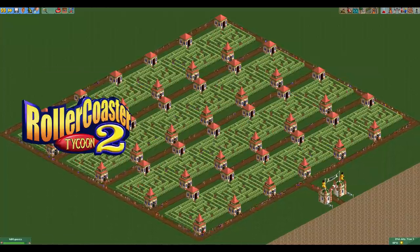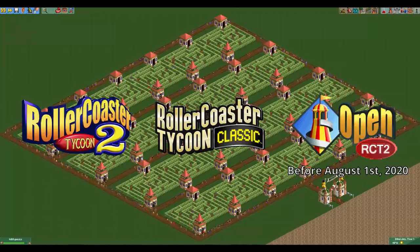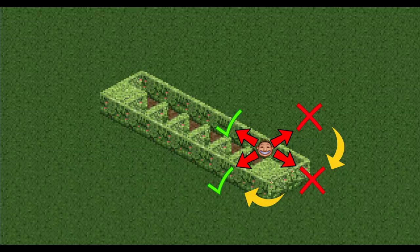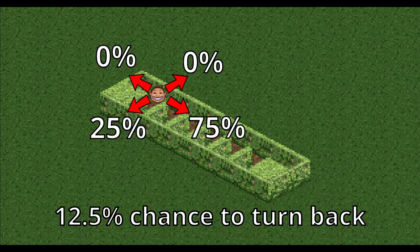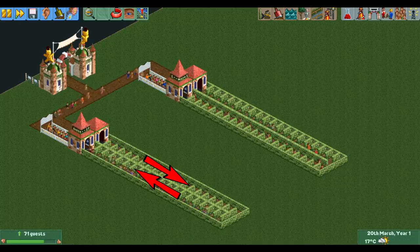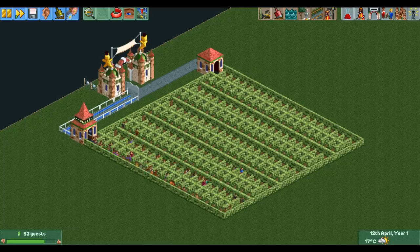If you use RCT2 Vanilla, RCT Classic, or a version of OpenRCT2 released before August 1st 2020, the algorithm is still the same as it was before. In my last video I talked about how guests selected a random direction, checked if it was possible to go there, and if not checked the next direction in a clockwise direction. This caused guests to have a 75% chance of going into an indent on the left with a 37.5% chance to turn back towards the entrance, while the chance for going into an indent on the right was only 25%, with only a 12.5% chance to turn back. This created a heavy bias for walking back towards the entrance in mazes with indents on the left, and a heavy bias for walking towards the exit in mazes with indents on the right. As a result, a maze with many indents on the left took pretty much infinite time to solve.